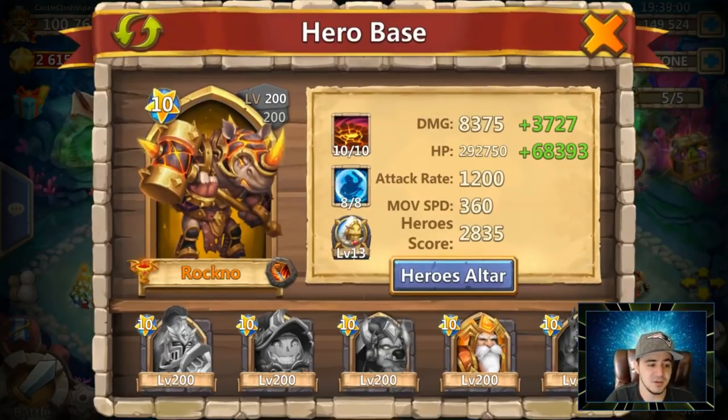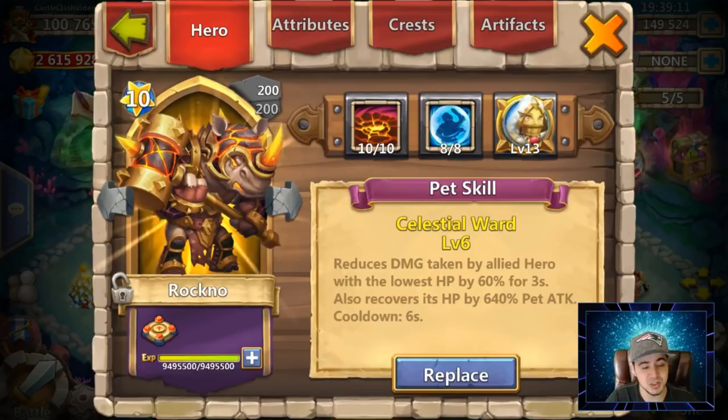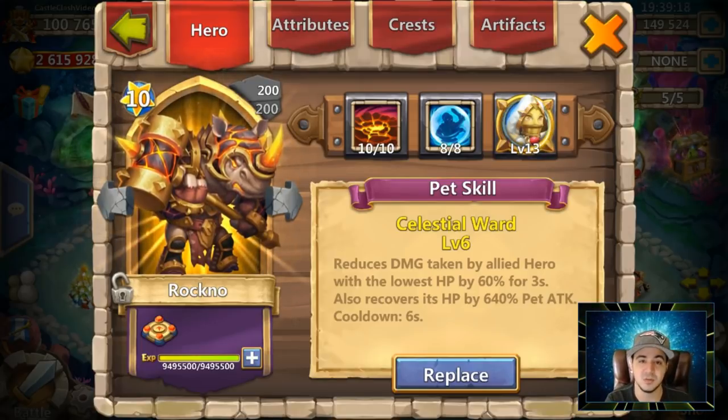Eight of eight Bulwark I think might be his best talent, or eight of eight Stone Skin depending on what you're going for. He seems to be really interesting. Let me know what other kind of gameplay you guys want to see and I'll make sure to get that out for you. I'll be checking the comment section — thank you guys for watching, and until later, bye!